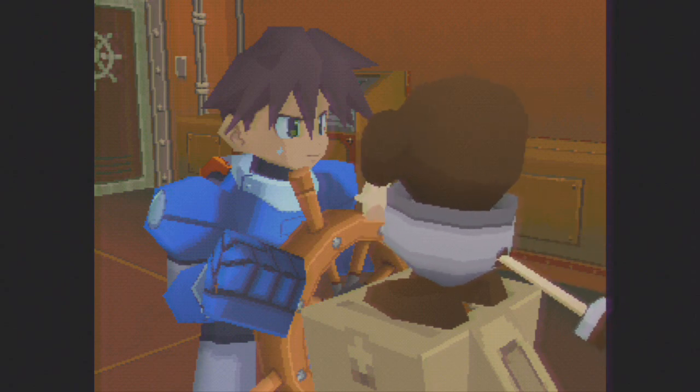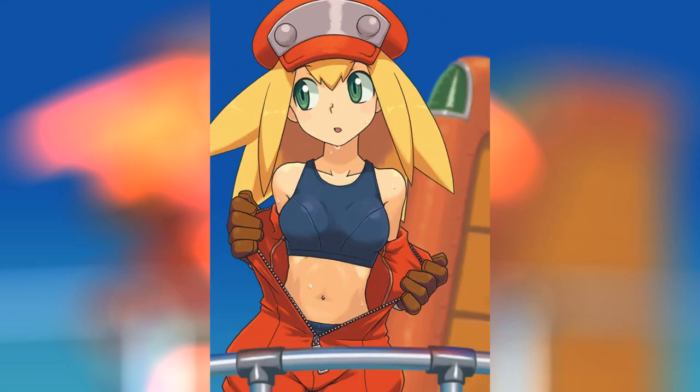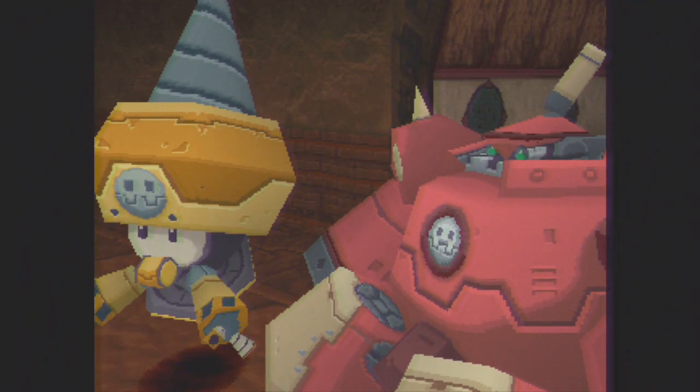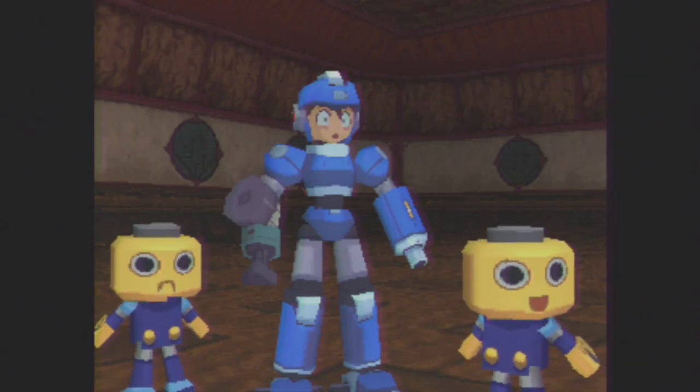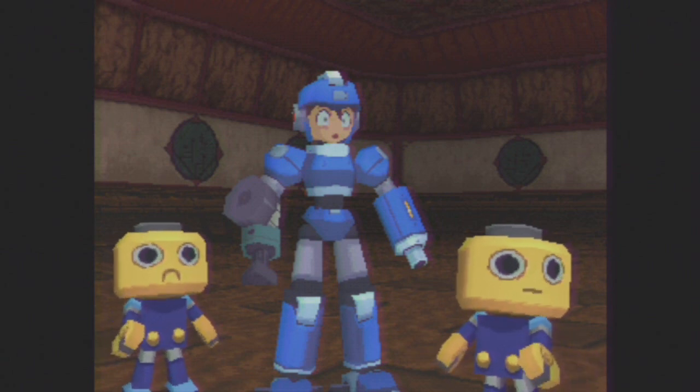I mean, come on Mega Man — you live in a ship with just you, a monkey, and a girl; you're telling me you've never seen a pair of tits? Aside from that and the previously mentioned walking in on Roll in the tub scene, there's also a part where you blow the clothes off of one of the female pirate's body. 'Miss Tron, your clothes have been... kind of... ripped up.' 'Actually, your clothes are... gone.'